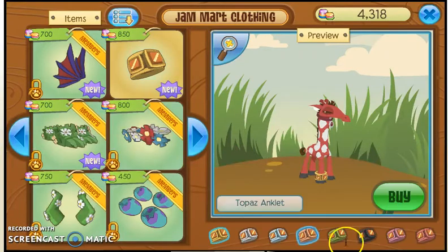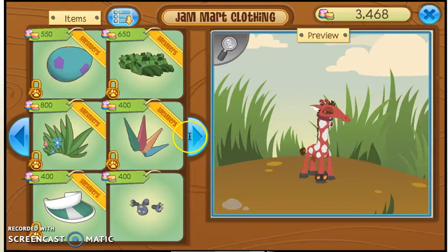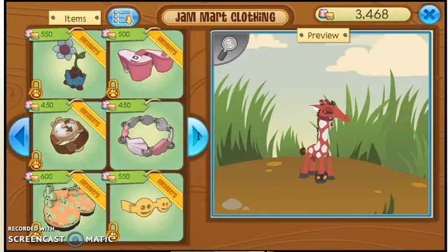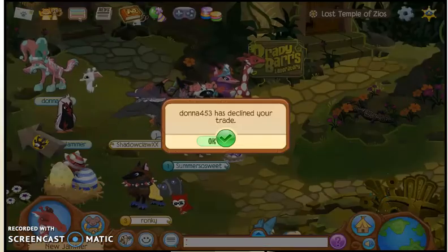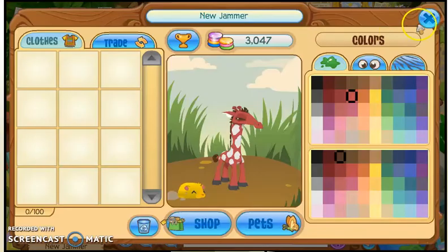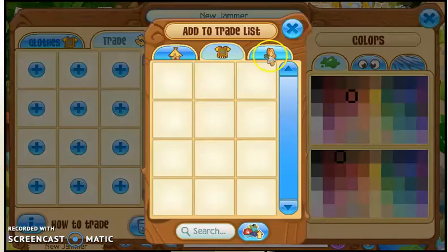Maybe if I buy some decently expensive storable items, people who don't have quite enough gems will want to trade them. I've decided to buy a few pretty cool ones, and I'm going to buy this pretty sweet seashell bracelet. Let's see if we can get some offers. I offered it for a diamond shop ring — apparently no. Let's just recycle this. Now we have nothing and we're only on 3,000 gems, so it's pretty sad — this was a bit of a fail.